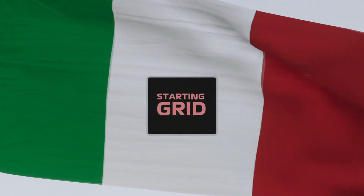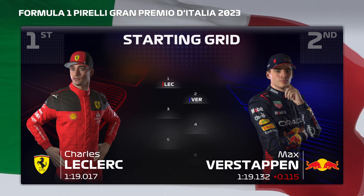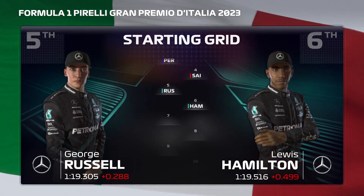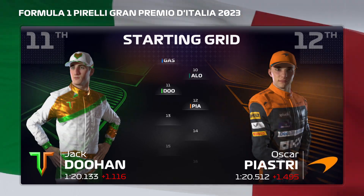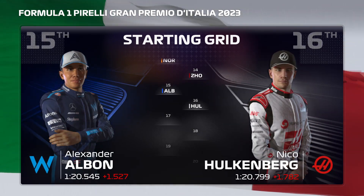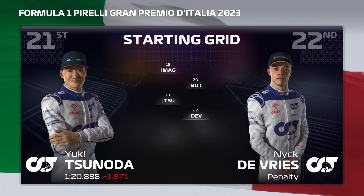Let's run you through the driver grid order for today's exciting race. Charles Leclerc lines up on pole position and Max Verstappen lines up alongside. Looking down the rest of the grid we have Pérez, Sainz, Russell, Hamilton, Davies, Ocon, Gasly, Fernando Alonso, Dewan, Oscar Piastri, Norris, Zhou, Albon, Hülkenberg, Sargent, Stroll, Magnussen, Bottas, Zhou, and Nick de Vries.